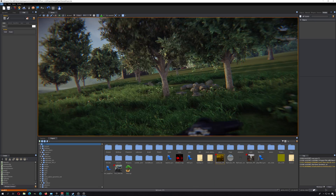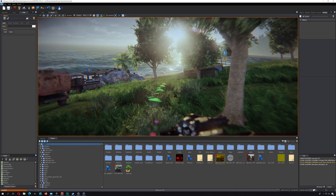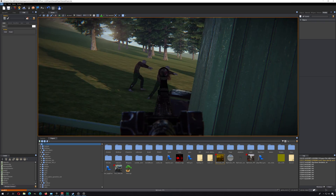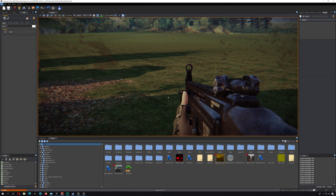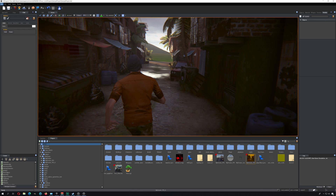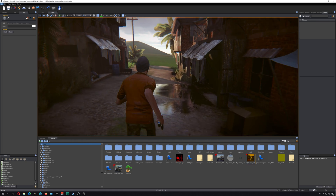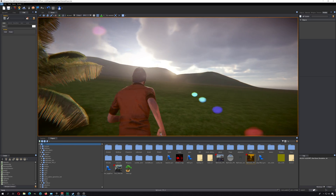Let me load another scene here — a few zombies over there, there's me. Here's another demo and I'm getting like 30 FPS. Let me drop down the graphics and see what it looks like with medium graphics. I can have a knife, a gun — it's like Far Cry.